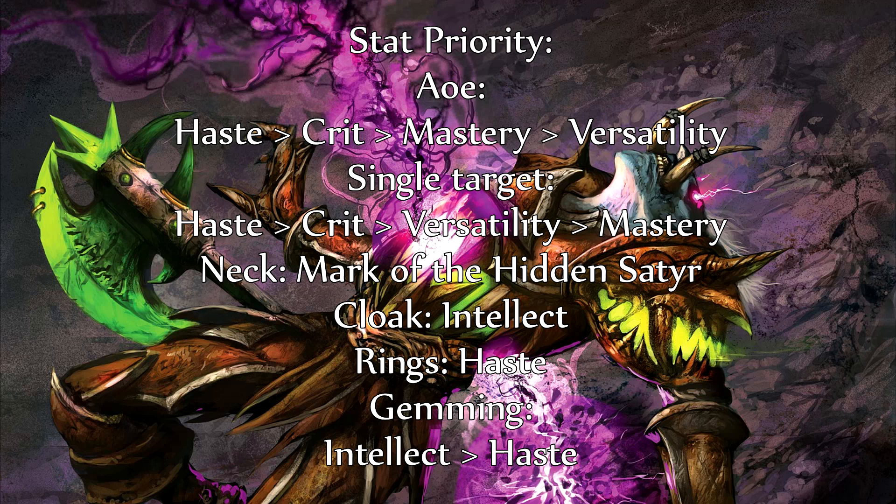For a special neck enchant you want to go for Mark of a Hidden Satyr. On the back you want to go for intellect, on the rings definitely go for haste, and for gemming you get your big intellect gem and then you go for haste gems.